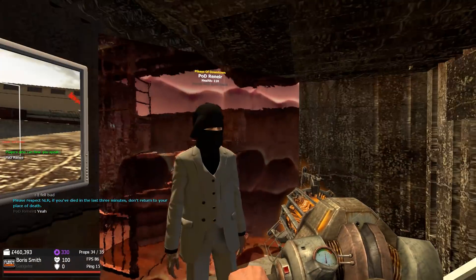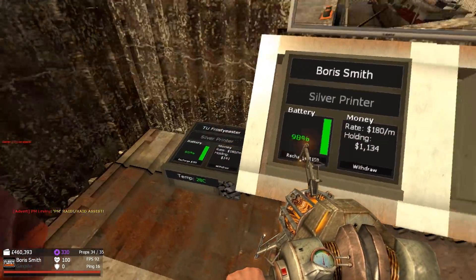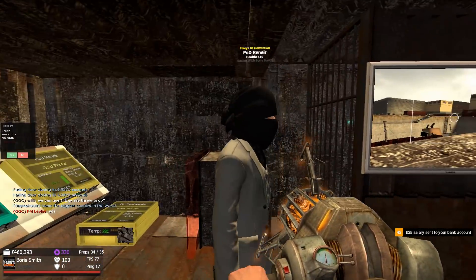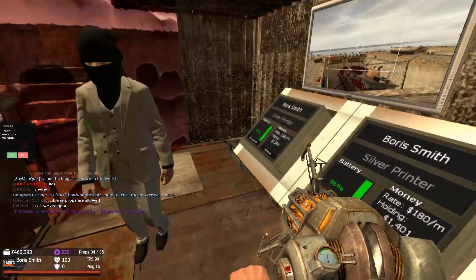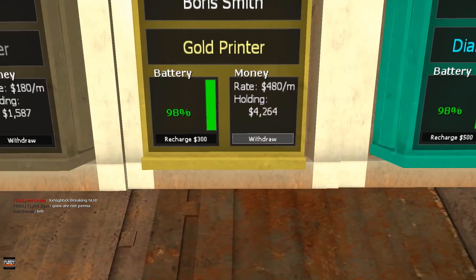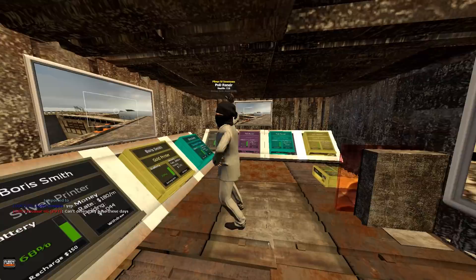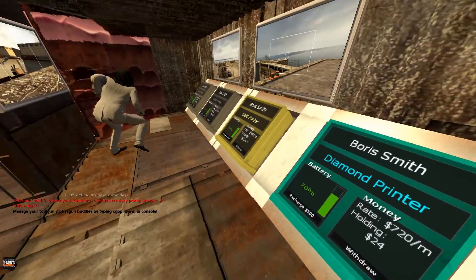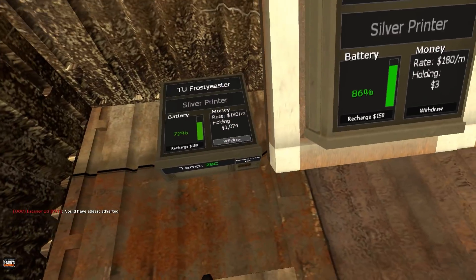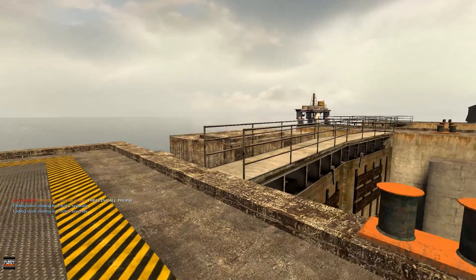Rainier is so nice — he went and refunded the neighbor some money to compensate. We now have three gold printers and four silver printers combined. We're the best worst neighbors ever. We collect the money again. I think I'm going to end the video here — me and Rainier will stay online a bit longer collecting money. We're doing really well with the printers. I highly recommend building a base around here, even though I'm releasing this video so everyone will know about it — but for the most part it's really secure and hidden.